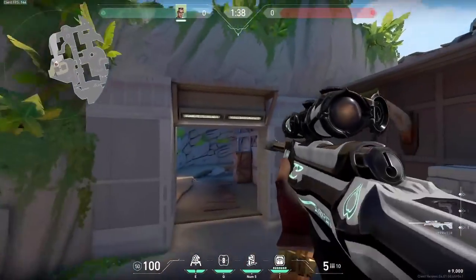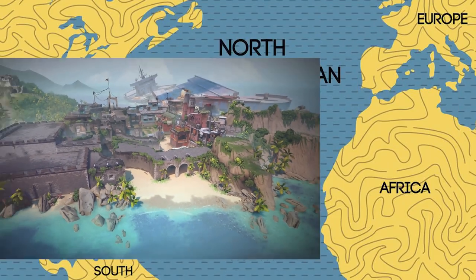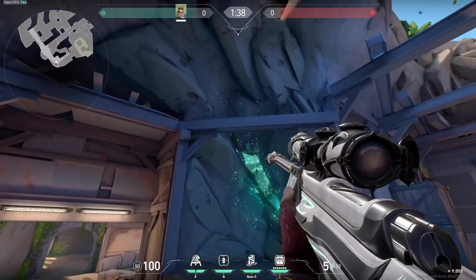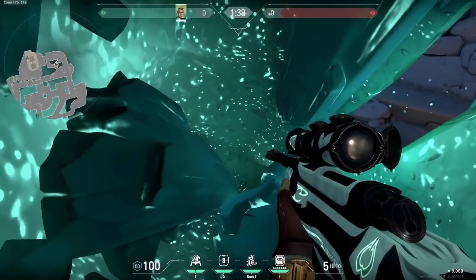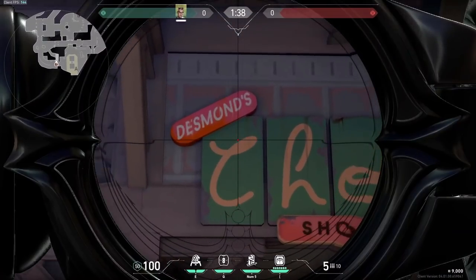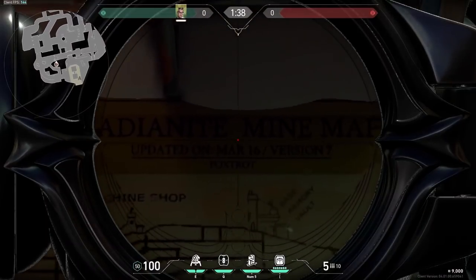Breeze definitely goes way more in depth than that traditional story. Firstly, Breeze is an island off the coast of the Bahamas, actually set in the middle of the Bermuda Triangle. It's an island that has a pretty significant amount of Radiantite in the ground. We can see a really nice pile of raw Radiantite still embedded in the ground in a cave, and we also know that a mining business was set up to extract it. We can see proof of this in Desmond's Chop Shop by A Cave, where there is very clearly a map labeled Radiantite Mine Map.